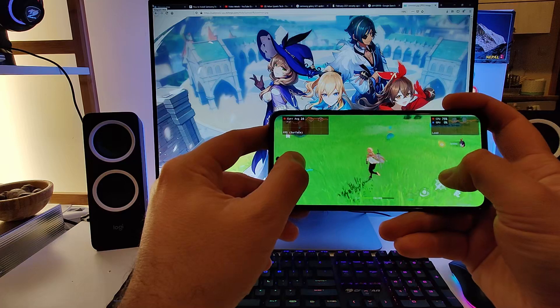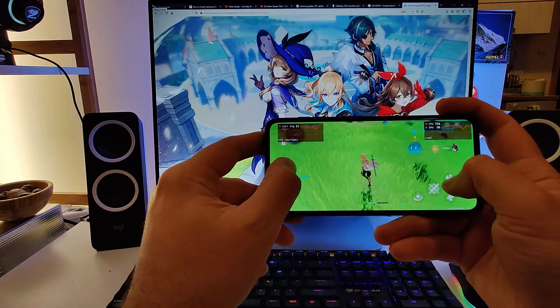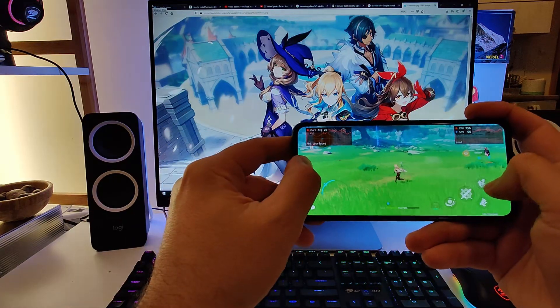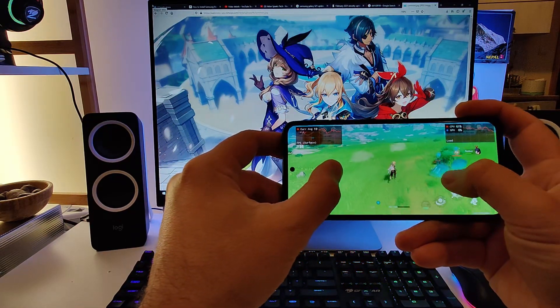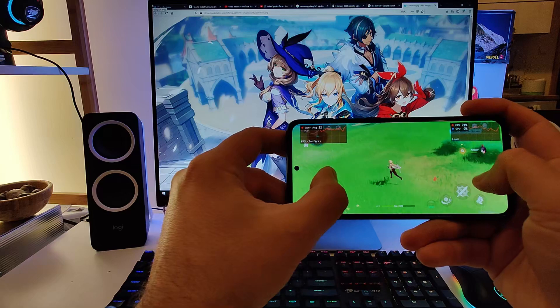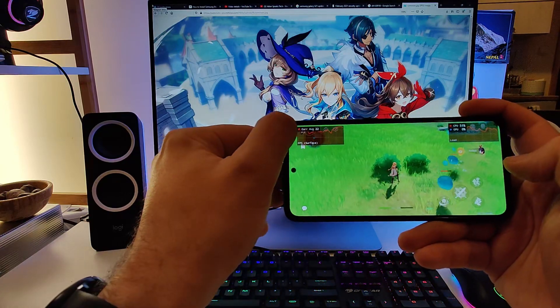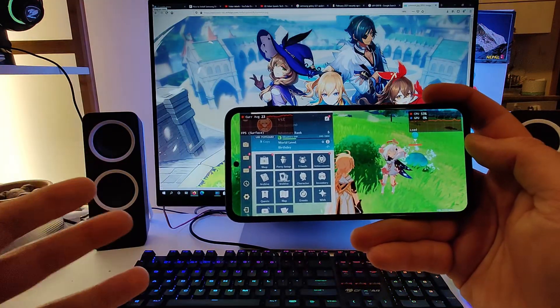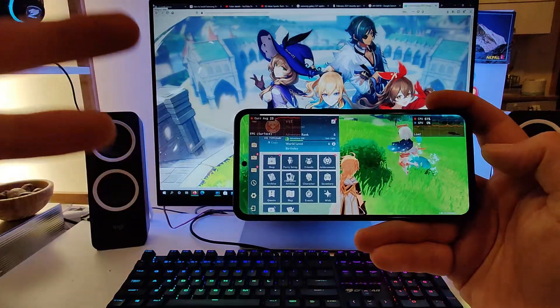We know that the Exynos 2100 is 30% faster than the Exynos 990 — so why is this happening? I'm barely going to 30fps, sometimes even going as low as 10fps. This is really unplayable. I think I found a solution. It's not a new solution, and in fact this solution didn't change anything on the Note 20 Ultra, but here it makes a difference.